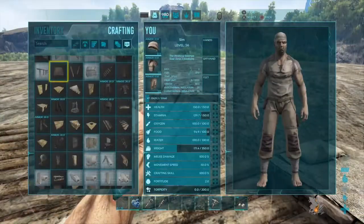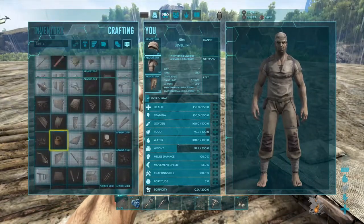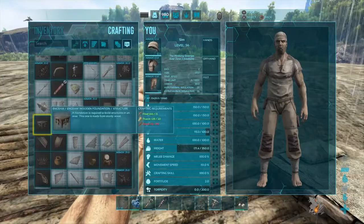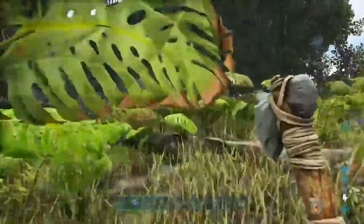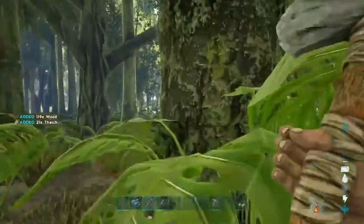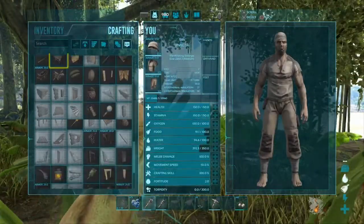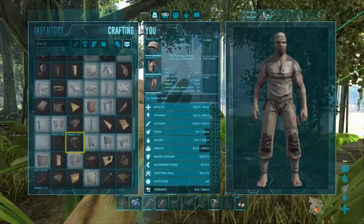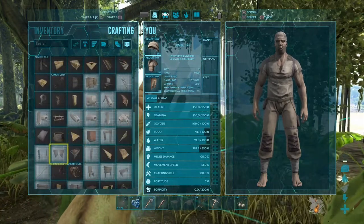Let's go ahead and make one more foundation. We can do stone — nah, let's just stick to wood. Looks better. I'm gonna farm up a little tiny base and then we'll be back. You guys don't wanna watch me slap trees for ten minutes.